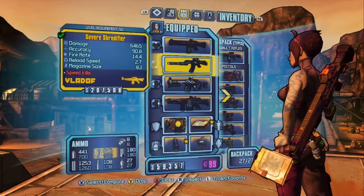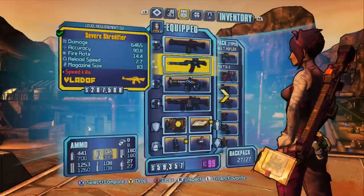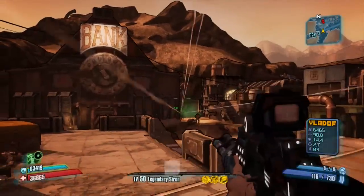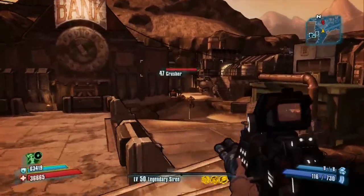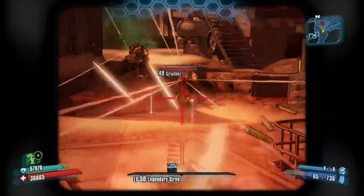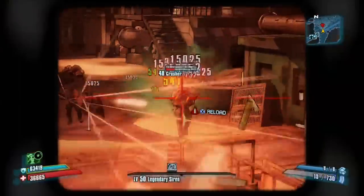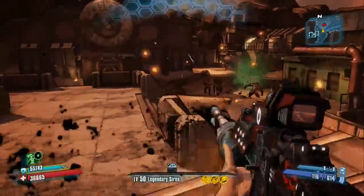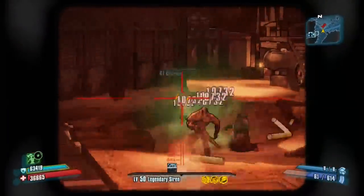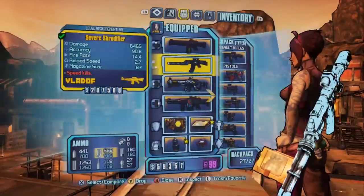Moving on to our next gun, we have the Shredifier, one of my personal favorites. The Flavortex speed kills refers to the ridiculous speed that this gun can shoot, and as you can see from the barrel speed spinning up, this gets to the point where it's just absolutely ridiculous. This is honestly one of my favorite guns — I'm leveling a Gunzerker solely to dual-wield two of these and mow through things. I think it would be extremely entertaining. But that is the Shredifier.